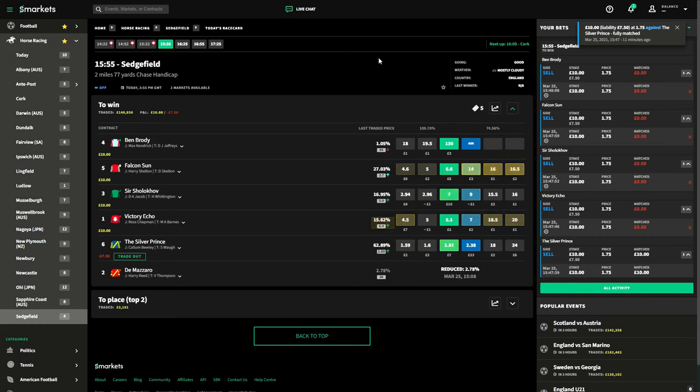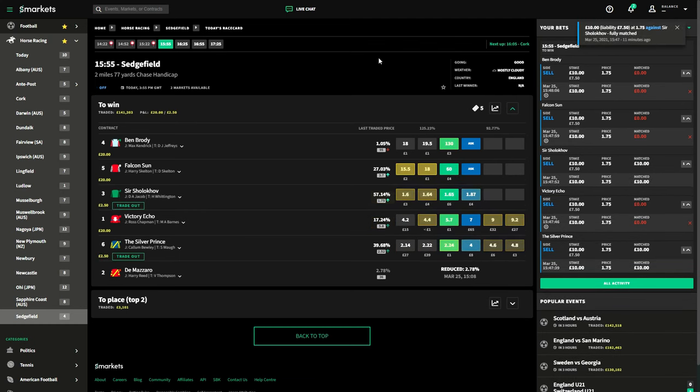We're matched on Silver Prince, so we're just waiting for our second match and we're guaranteed £2.50 profit, because we've gone £10 at 1.75 again. And there we go — our second match. It doesn't matter which horse wins now. We could hope for a third — that would take us to £12.50 profit — but we're happy with two for profit. The horse racing is finishing so we're not going to get another horse matched here. I'm quite happy with the £2.50.